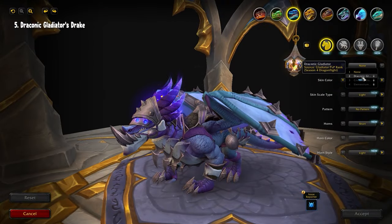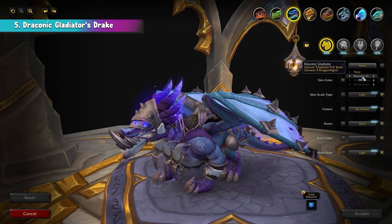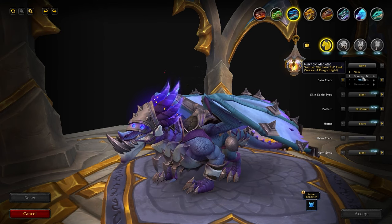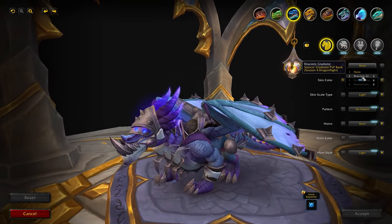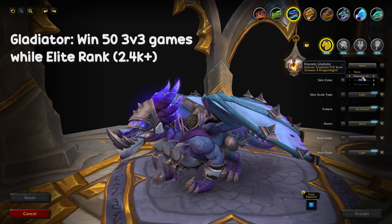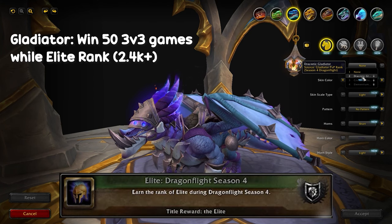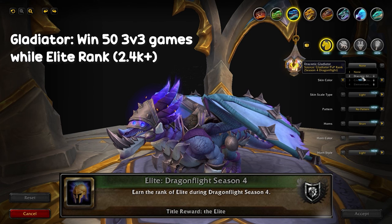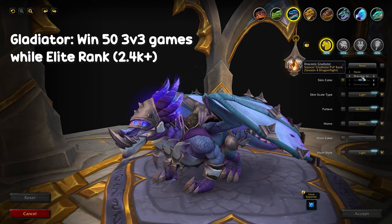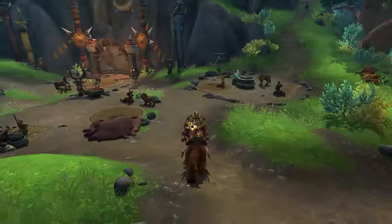Next up, for a more prestigious mount — achieving Gladiator, the Holy Grail of PvP arenas — you can unlock the Dragonic Gladiator's Drake. It's not a mount per se, but an exclusive Highland Drake customization. To reach Gladiator requires winning at least 15 games of 3v3 while holding the Elite Rank, which requires a rating of 2.4k or above. It's no surprise that this mount is one of the most well-made out there, given how challenging it is to obtain.